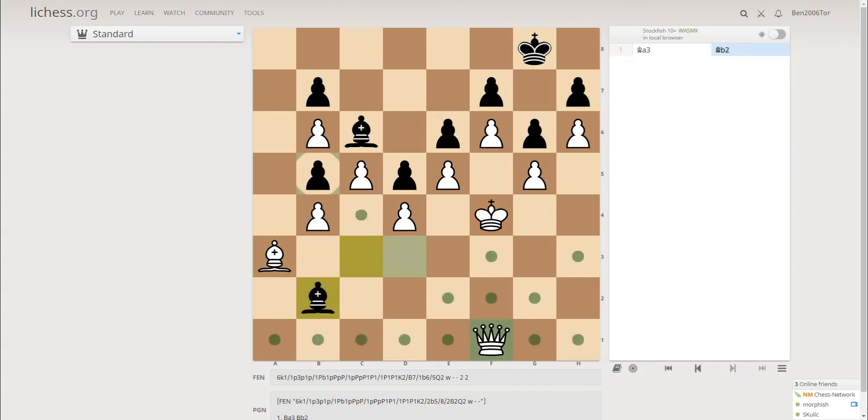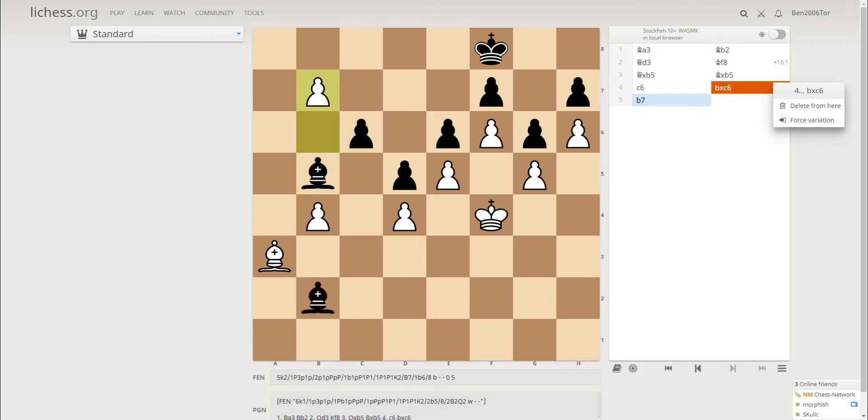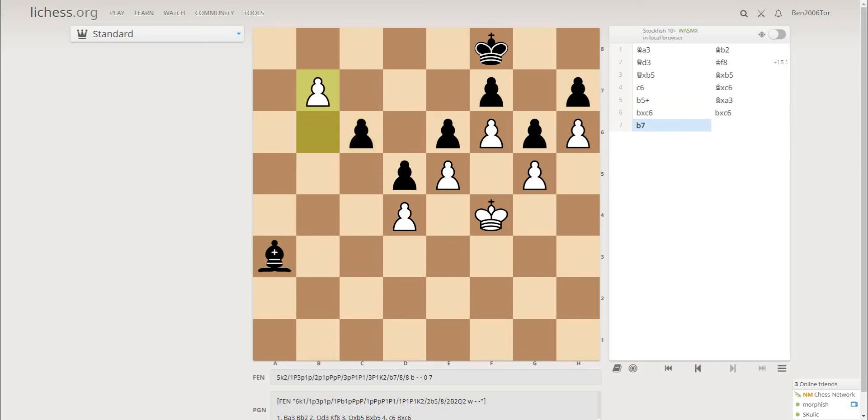But what if bishop b2 when queen d3? Now if king f8, then you cannot take here — this again will be a fortress. You don't take on b2, you take on b5! An amazing move. Bishop takes b5 and c6. Now b takes c6 and b7. If bishop takes a3, then c takes b7. So bishop takes and b5 discovered check — this powerful idea of bishop a3 is revealed. Anyway, bishop takes a3 and b takes c6, and after b takes c6, b7 — white is winning, b8 is winning.